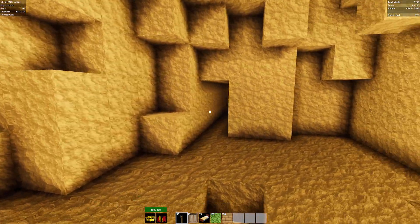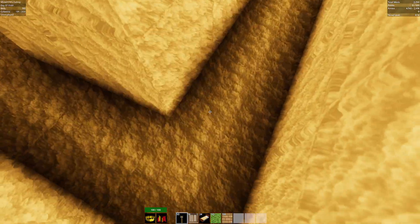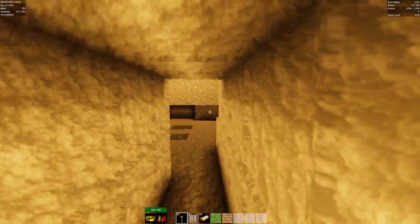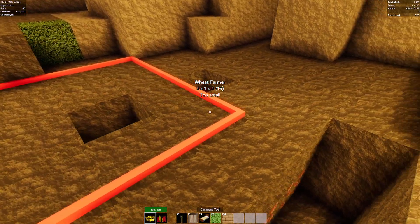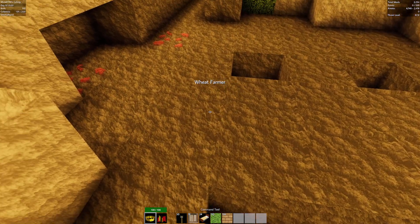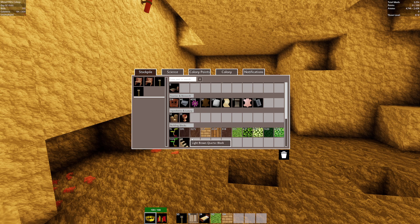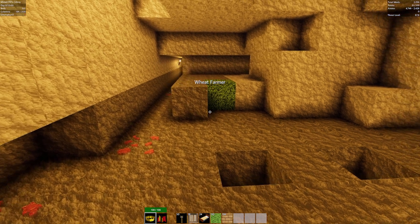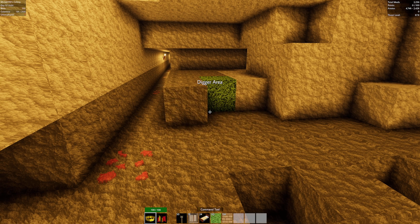We're gonna tell our guy to finish all of this area. I dug around like this because in order to expand the digger area you need to walk through it. I can't place the wheat farmer because it says 'not arable' — it doesn't have dirt. After he digs out we'll have a lot of dirt where we can put it. Let's go ahead and start with the construction digger area.